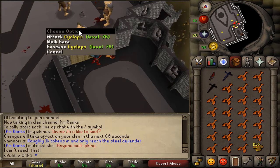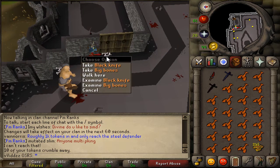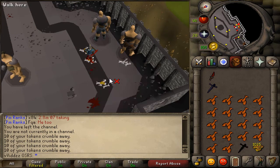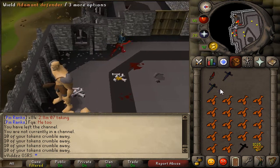She acknowledges the fact that I've got the Myth Rural Defender. If I get an Adamant Defender off the Cyclops, I'm going to be a very, very happy man. And there we have it — the Adamant Defender. That only leaves me with one more Defender to go, and that is the Rune Defender.